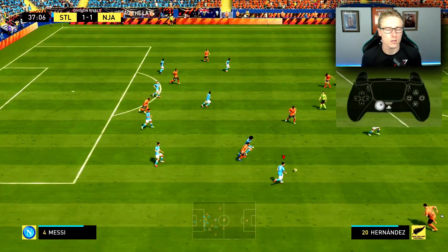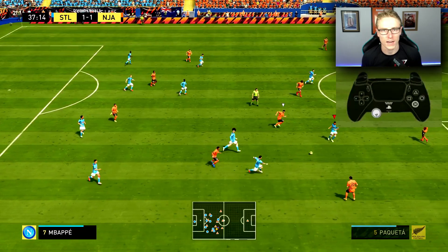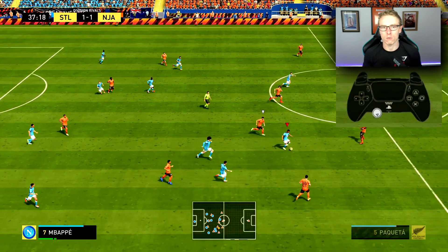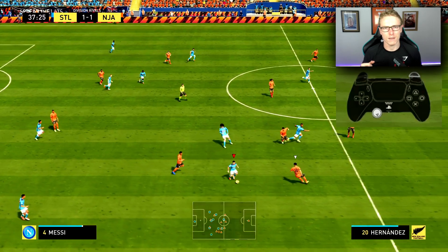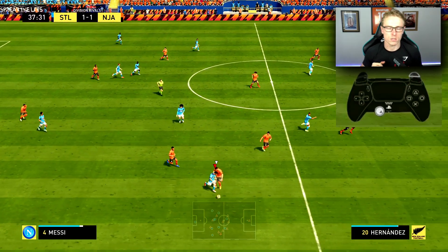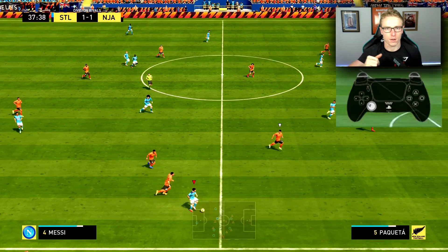As I was saying before, most likely a one-two pass will be conducted out on the wing. That's because you'll have the ball with your winger, and there'll be a midfielder or the striker in the centre of the pitch waiting for the ball. You pass it in to him, and whilst doing so, hold L1, and the player on the wing will make a run up the pitch in behind.